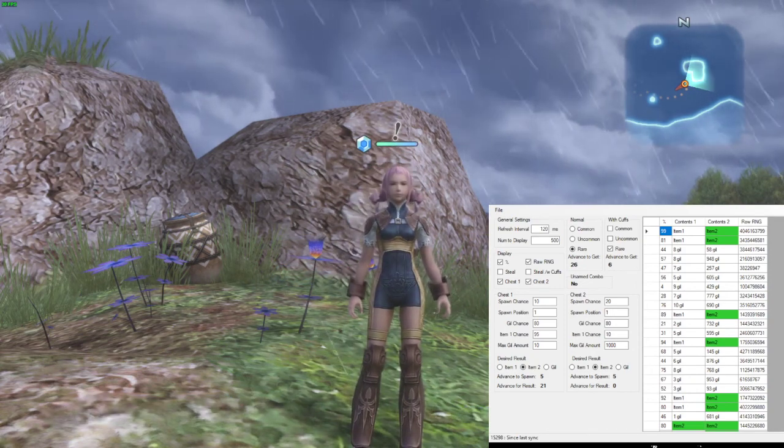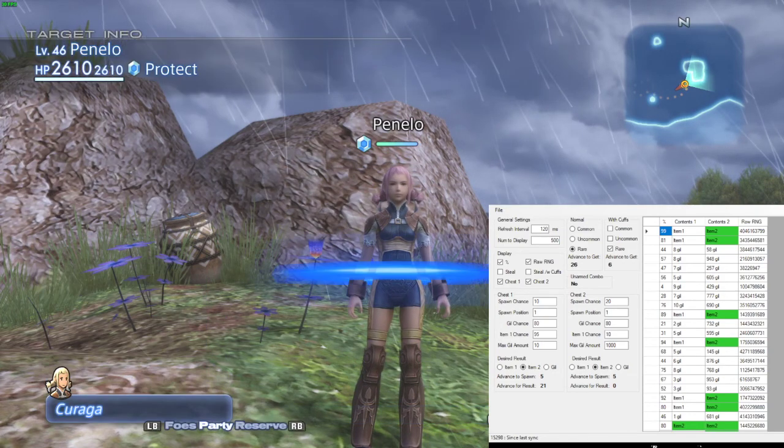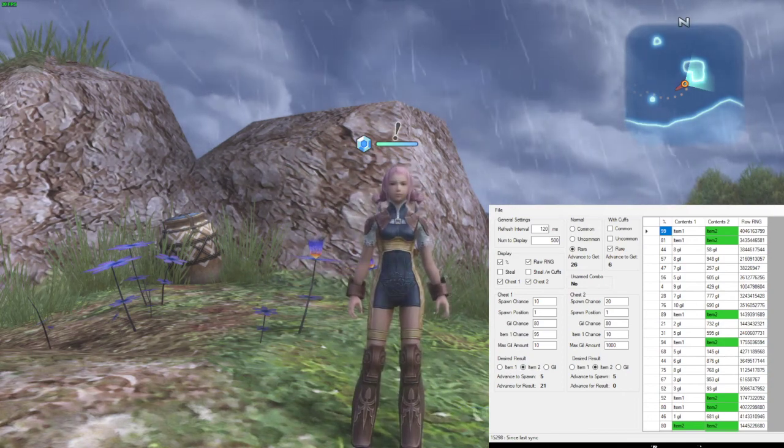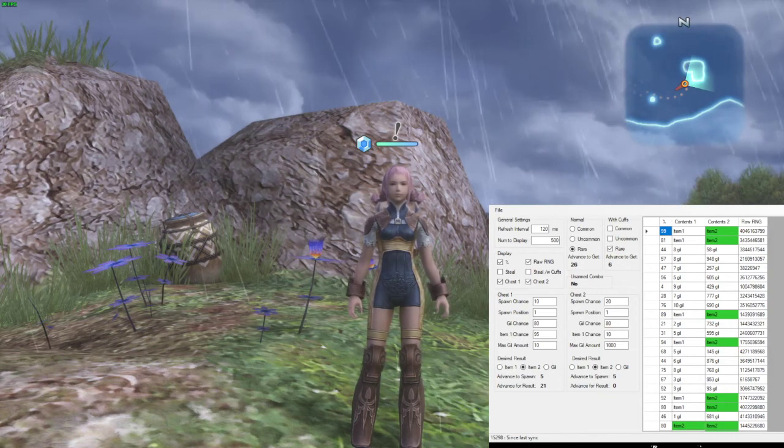That actually moved the RNG. Just casting a spell does not move the RNG per se — not until it actually takes effect. As you can see, throwing Protect actually took up two spaces.